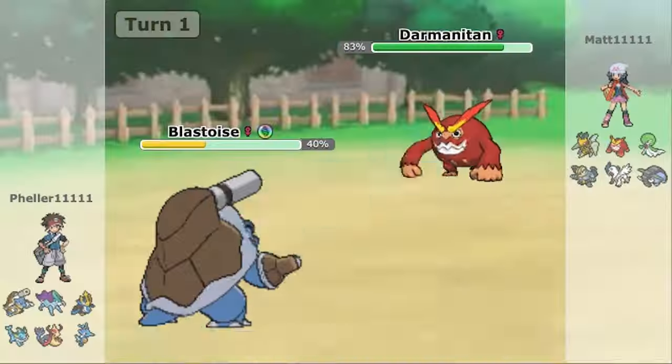Besides the water type Z-move Hydro Vortex, Gen 7 also added a new physical water type option in Liquidation. It's 85 power, making it slightly stronger than Waterfall, and instead of a 20% flinch chance, it has a 20% chance to lower the target's defense. For the most part, Liquidation became the premier physical water move. It's not quite as strong as the special move Surf, but it's still a solid attack.